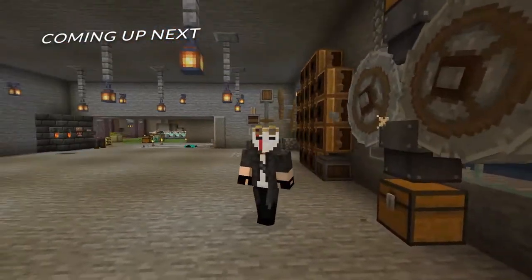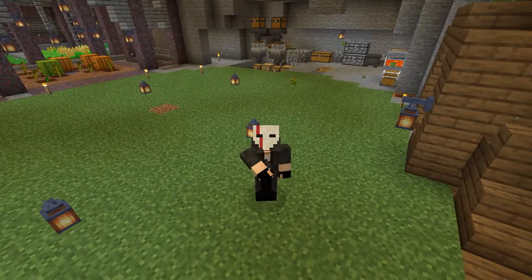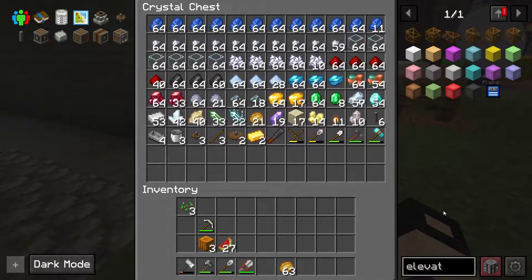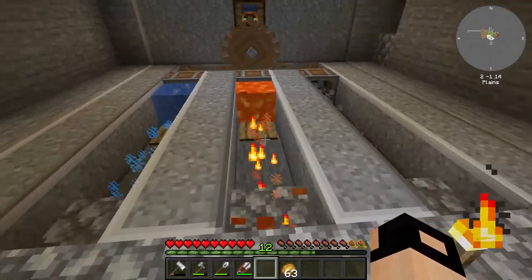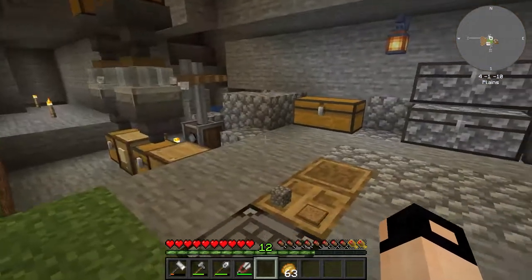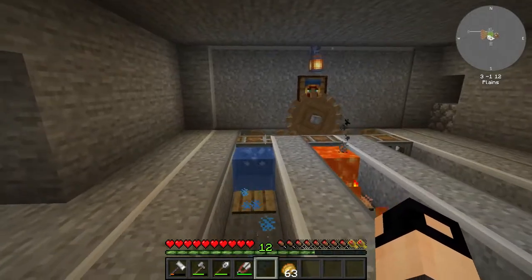Welcome back to FTB Stoneblock 3, episode 4! Off camera I've been washing some ores and we got loads of stuff. In this episode I want to fully automate it, and to do so we'll need a setup with cobblestone generators going into auto iron hammers going into the washing machine.